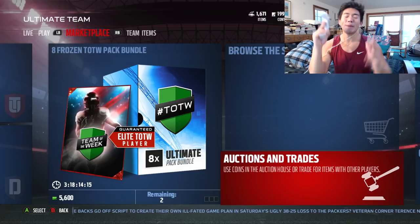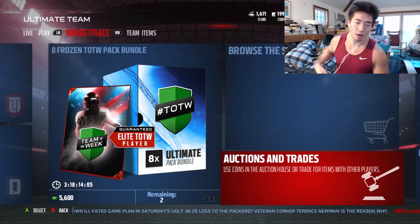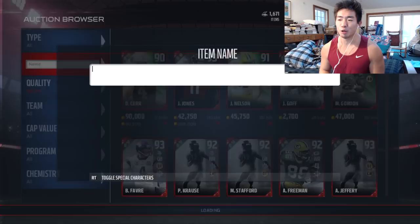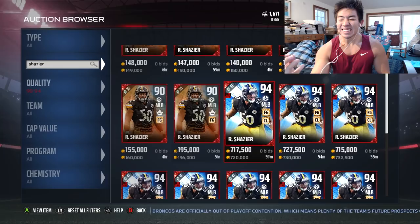What up, what up? It's Kay here and we're back with another Madden Ultimate Team 17. They came out with two new insane cards today, guys. You have no idea unless you play MUT. By the way, my cat's in the back right here. It is a well-known fact that Ryan Shazier is the best middle linebacker card because he has insane athletic traits which help him make plays.